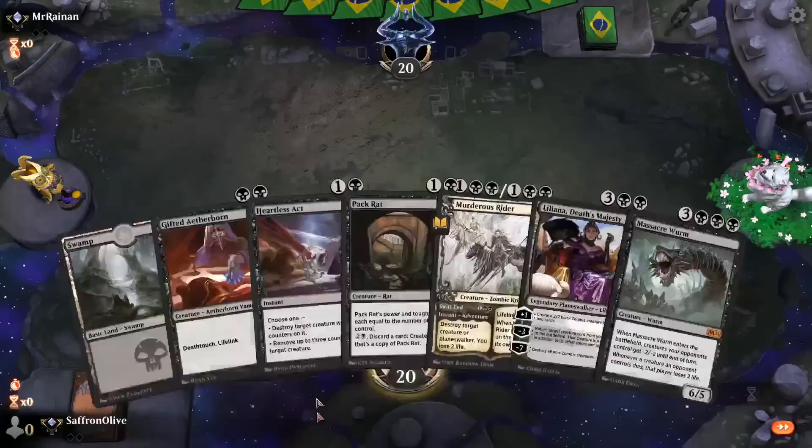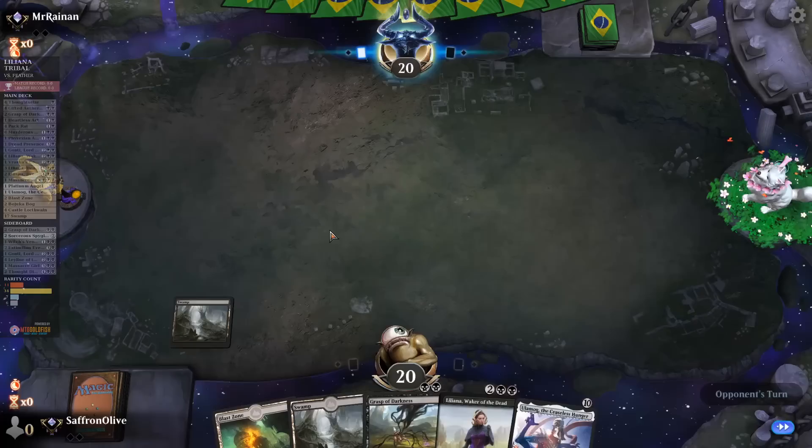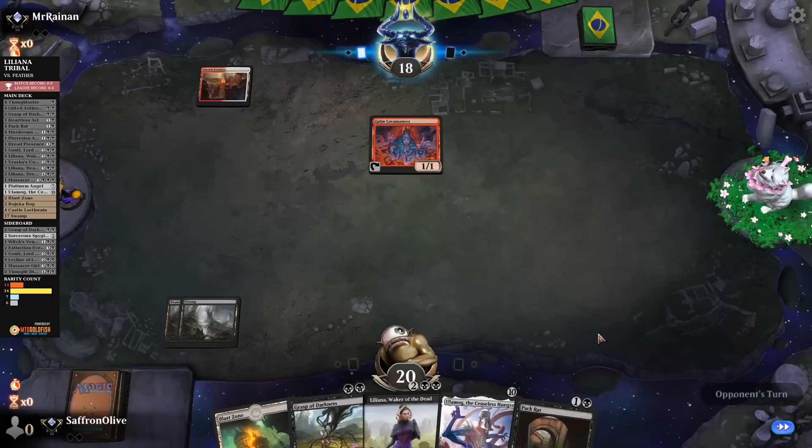Alright, Much Abrew About Nothing time — we are Liliana Tribaling in Historic. We mulligan, we'll keep this hand. Not super excited about it, but we'll keep it. Opponent appears to be on burn — play the land, pass the turn. Gifted Aetherborn is pretty good against burn in combat.